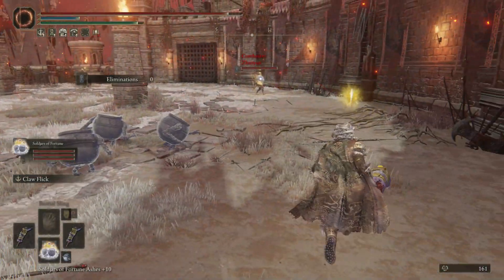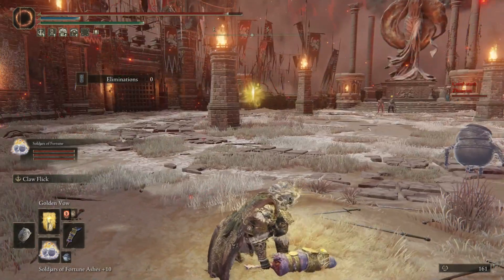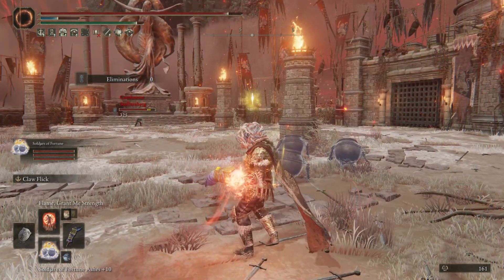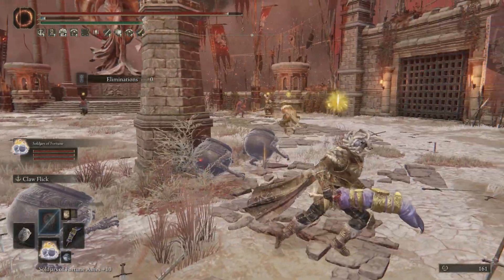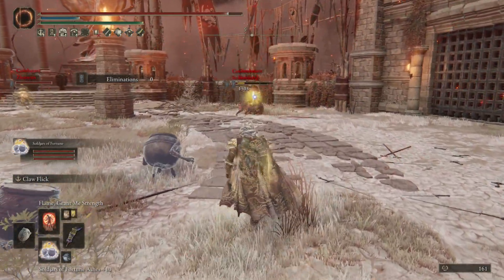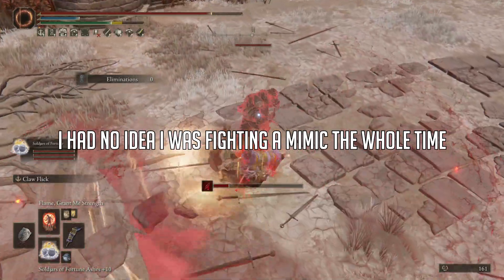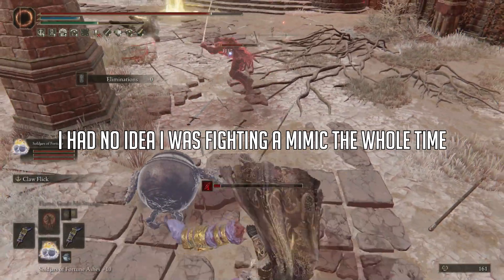Finally, we have the absolute chaos that is the Caelid Coliseum, and here is where all the crazy stuff happens. In this arena you have access to all of the PvP formats I've talked about up to this point, but with one massive difference — this is the arena where spirit summons are allowed in every single mode, and that makes everything absolutely nuts in comparison. The rest of the rules still apply, but spirit summons in PvP is just a hilarious concept, and I can't wait to see how this shakes out as people get used to it.